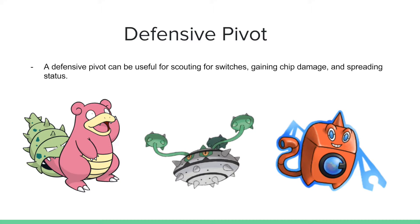This is the first concept that the stall team did not use, but the bulky balance team does — the Defensive Pivot. A defensive pivot is helpful for scouting, gaining chip damage, and spreading status. What's really good about a defensive pivot is that they can come in, dish a little bit of damage or cripple an opponent, then come back out to gain a favorable type matchup when you feel it's the right time to launch an attack. Defensive pivots fit better on the defensive side of that momentum-grabbing role. Slowbro and Ferrothorn both double as physical walls and great defensive pivots, while Rotom-Wash can utilize Volt Switch to grab offensive momentum quite easily.